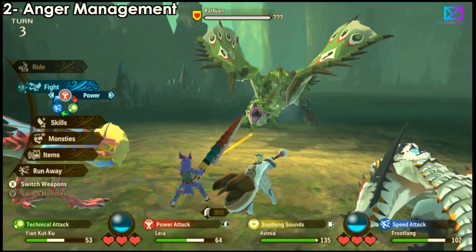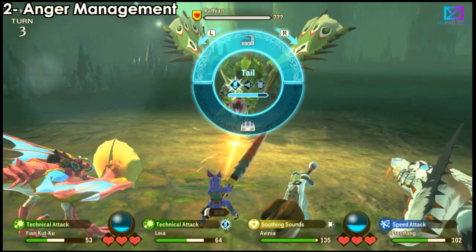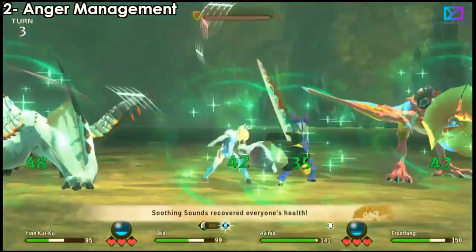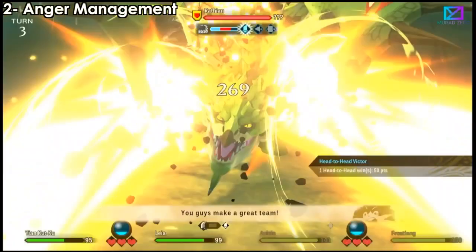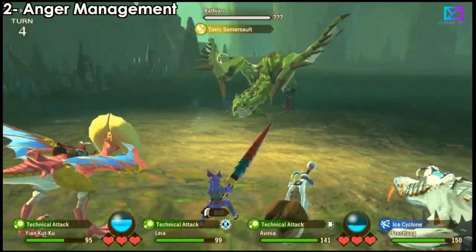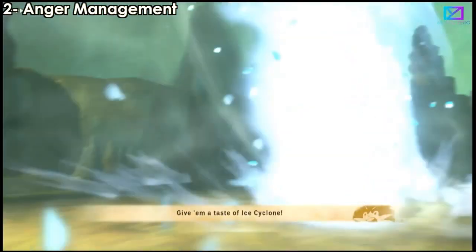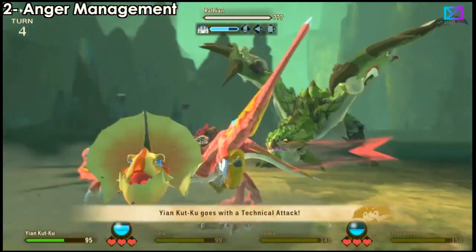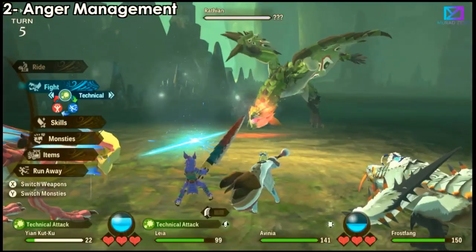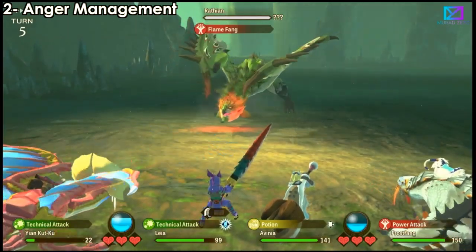The second tip is anger management. We have three different attack types: technical, power, and speed. Usually when monsters get angry, they completely change their attack pattern. For example, if they were using speed and then they change when angry — you can tell from their face turning red — now I know to use speed against them.